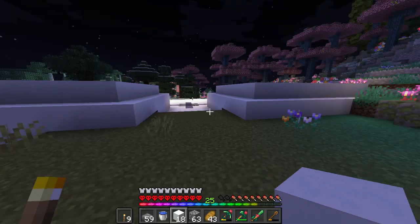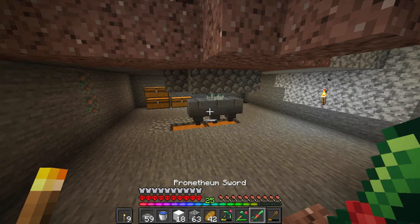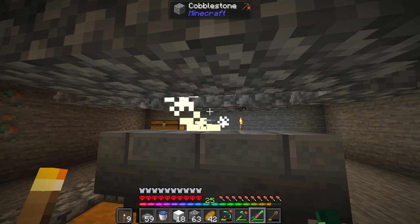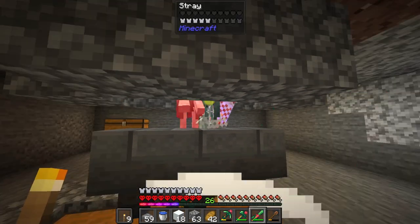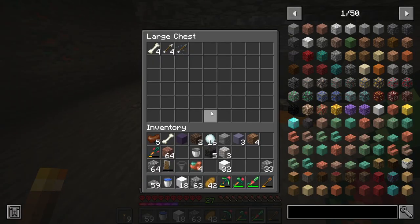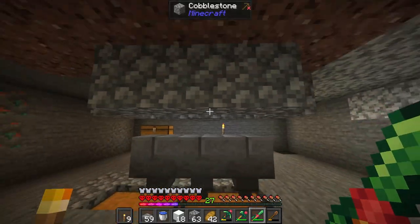Oh boy, you can hear it - they're already starting to spawn! The main exteriors are finished. Let's head down there and see if this thing is working. This is great - we have our exterior farm and they can attack us! They keep coming and we're getting bones, regular arrows, and slowness arrows. Take the torches back - this is gonna come in so handy.